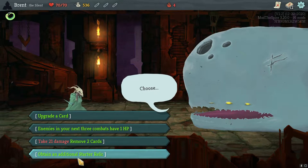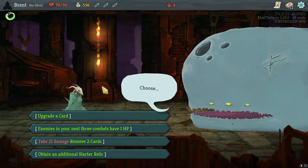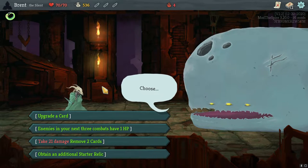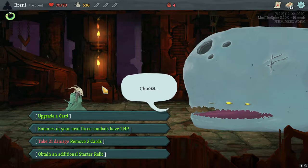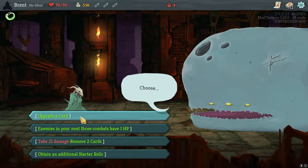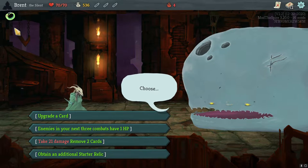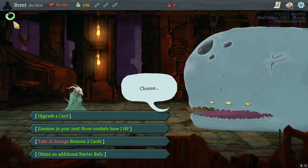Let's go in with the talk. Upgrade a card. Enemies have one HP in the next three combats. Remove two cards. Additional starter — obtain an additional starter. I have to replace her for that. That might be something interesting to try. Two additional cards from the Ring of the Snake.